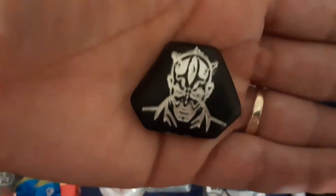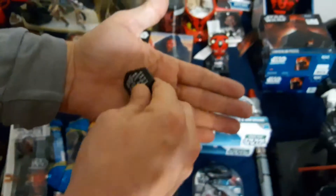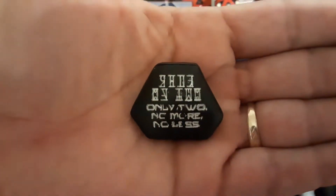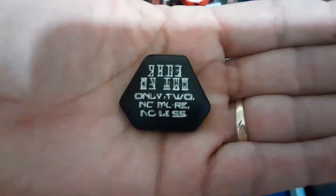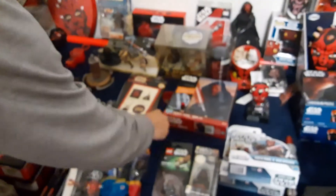This was a little stone inside of the Star Wars store in Disneyland — just a little Darth Maul rock with the saying on the back: 'Always two. No more, no less.'